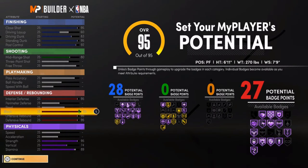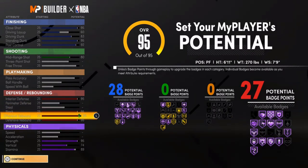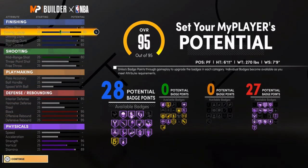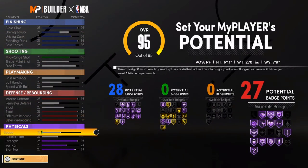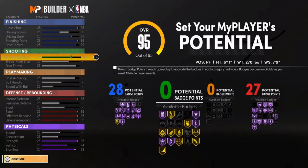He's a big man, so there's no point focusing on speed from defense. Of course max rebounds, blocks most definitely, and driving layups at 60 is fine. What really makes this build unique is that mid-range shot at 80. Listen — he's 6'11", max wingspan, and his mid-range shot is an 80.